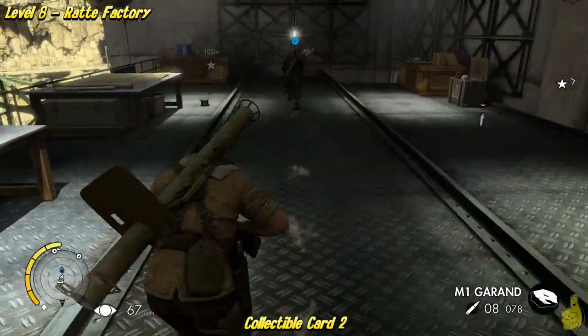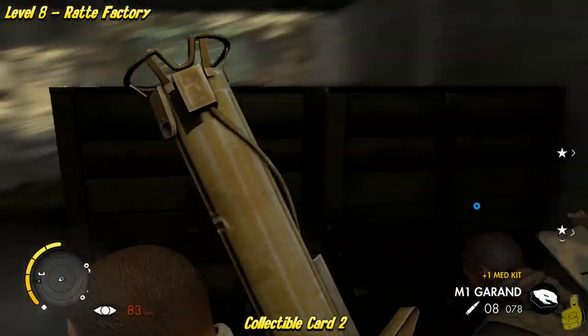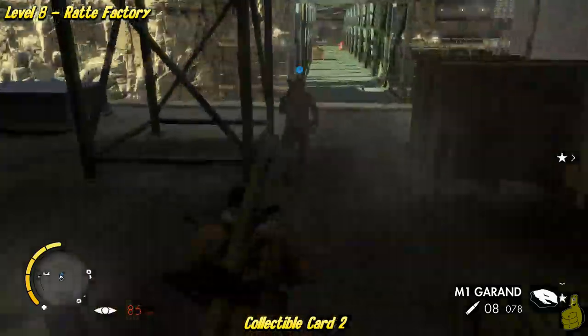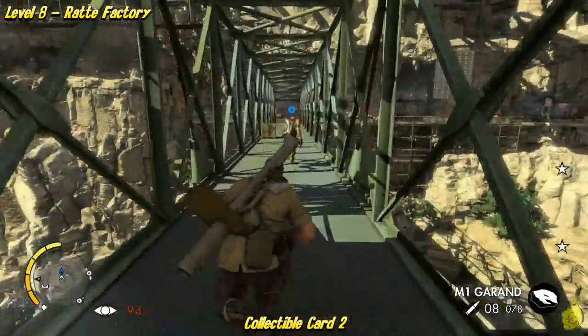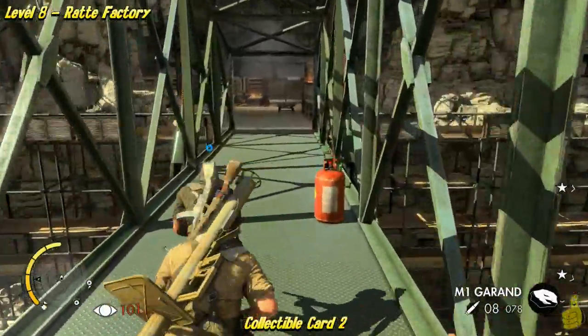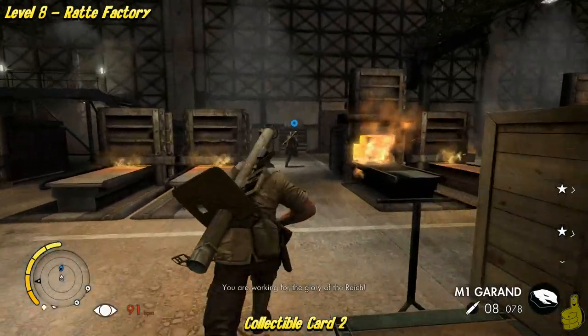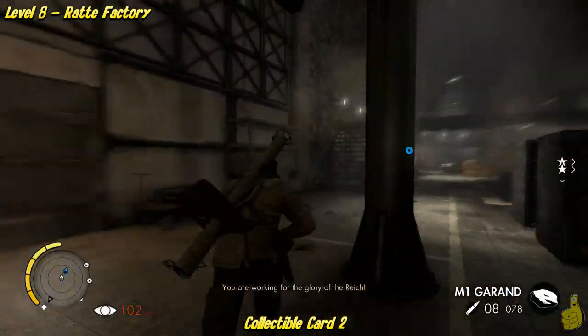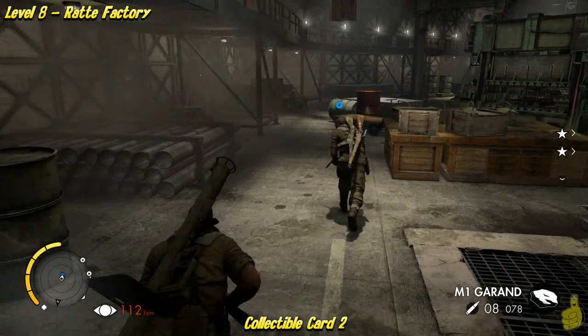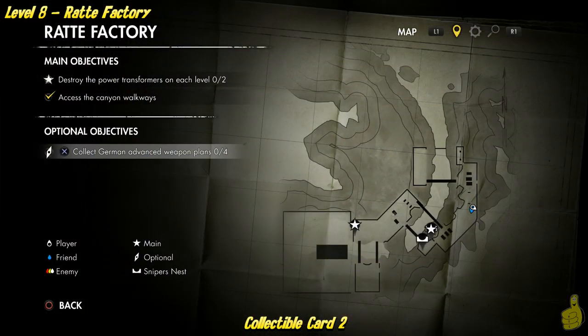Right here we actually miss one of the first optional objectives. There are actually four parts to the only optional objective, and the first part we just ran right by. So we make a mistake and come back to that in a hot second. We're crossing the bridge and we're back over on the left-hand side — kind of a weird edit there, sorry about that. There were some bad guys and we took them out first.